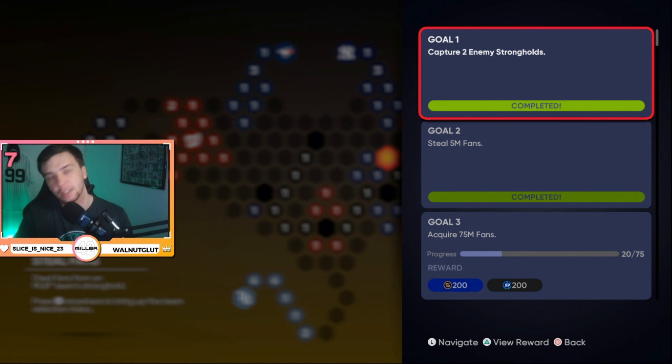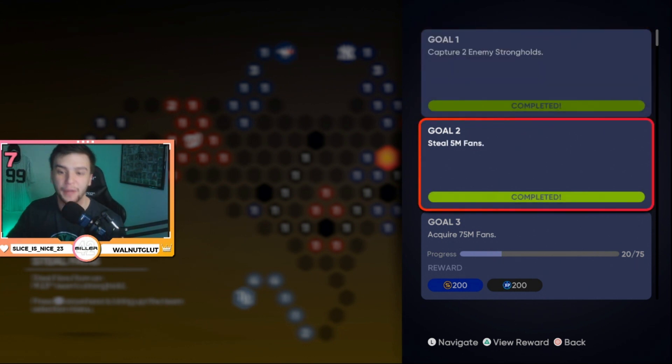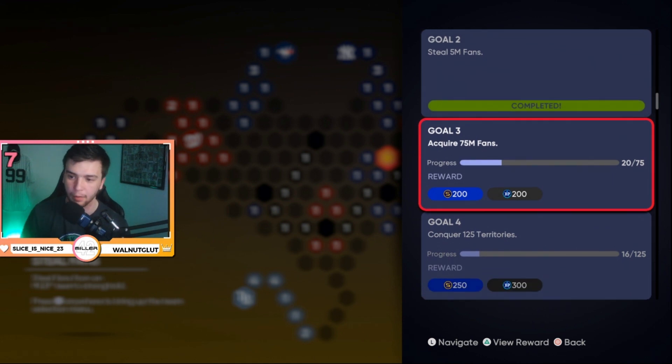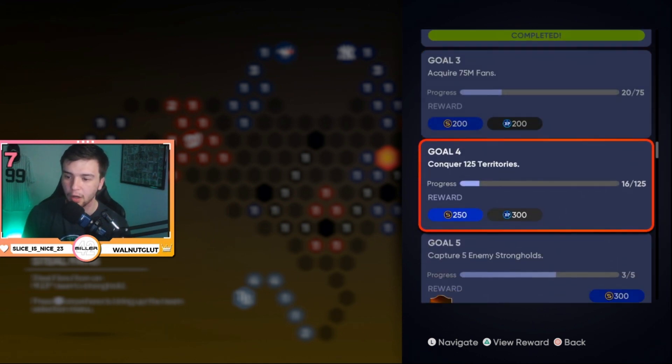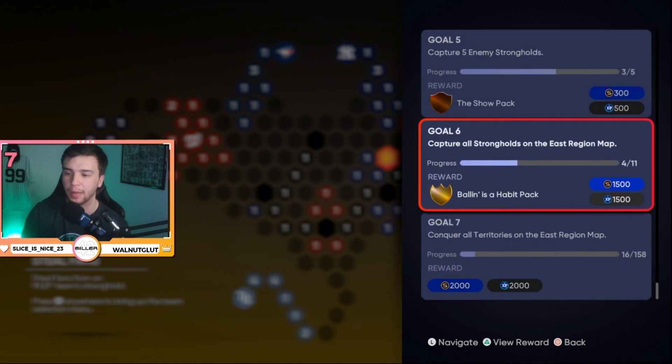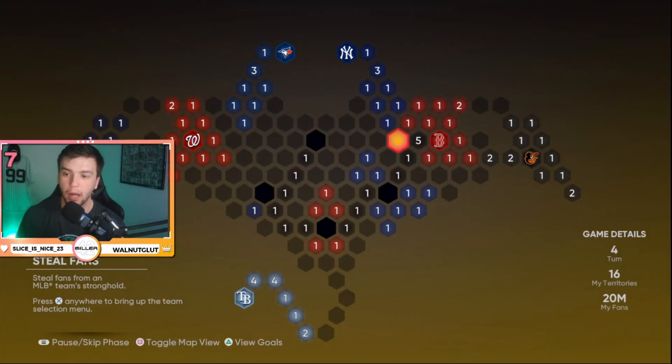I'm going to hit the pause button and skip to the steal fans phase, bypassing the attack phase. If you hit triangle in the bottom left corner you can view your goals — everything you have to do to complete this conquest map. For example: capture two enemy strongholds, steal five million fans. Some goals just happen naturally as you do the map.